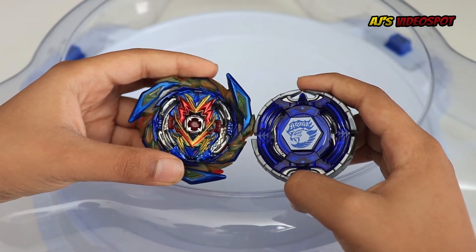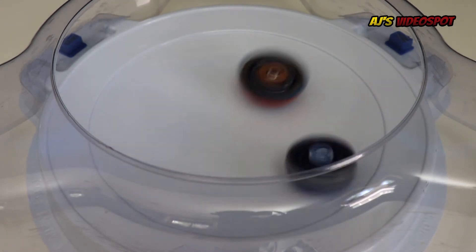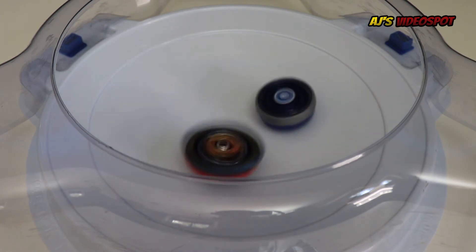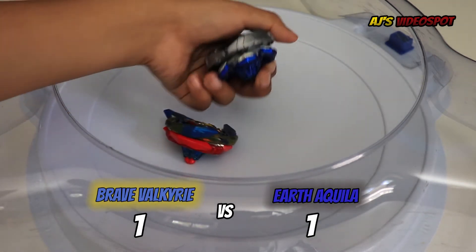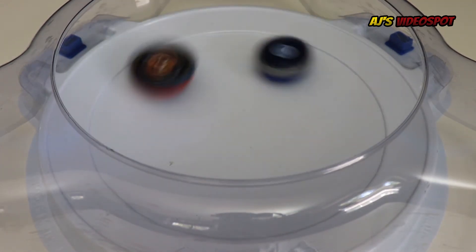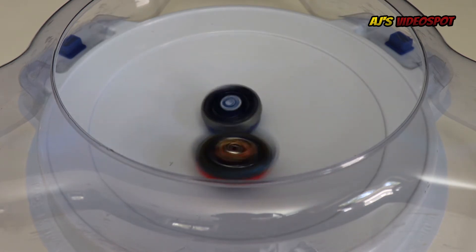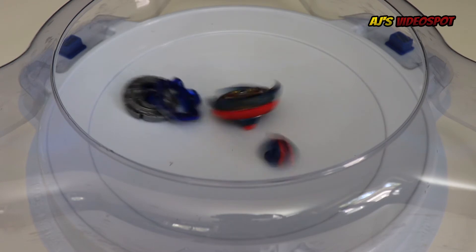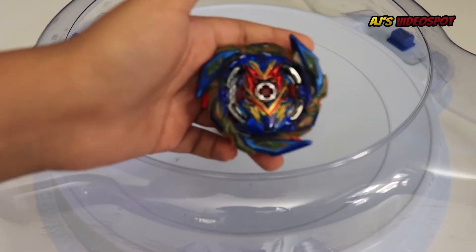First battle: Brave Valkyrie versus Earth Aquila. Whoever reaches three points wins. Three, two, one, let it rip! And a ring out finish for Brave Valkyrie. Three, two, one, let it rip! And a survivor finish for Earth Aquila. Three, two, one, let it rip! And a burst finish for Brave Valkyrie — Brave Valkyrie is the winner of the first battle!